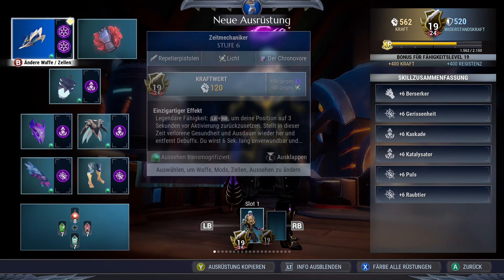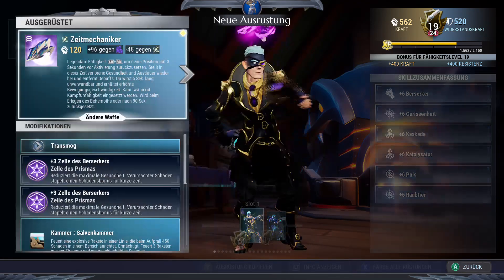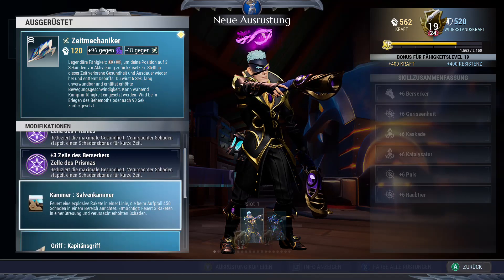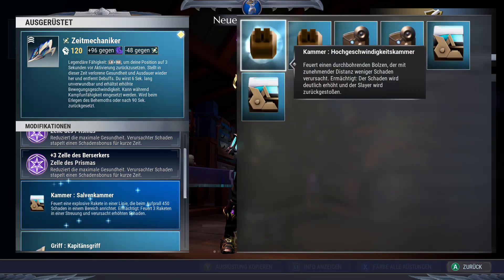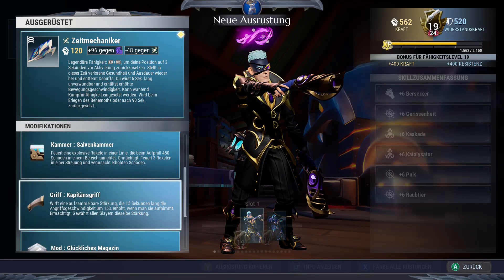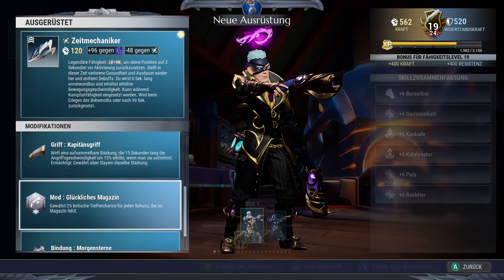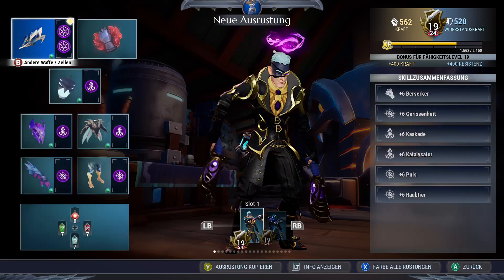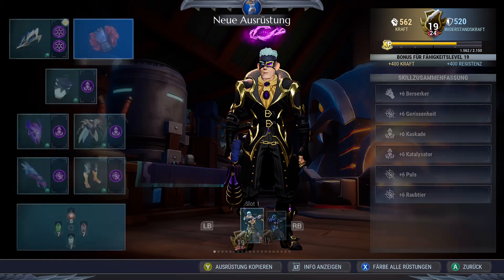We have the Kinect Pistols using 2x Berserker. We use either Salvo Chamber or Marksman Chamber — this is just as you like, you can choose whatever you prefer there. We of course use the Captain's Grip, and for additional crit chance we use the Lucky Magazine. We have the Rizakiri Pistols bound in, and we play with Discipline.